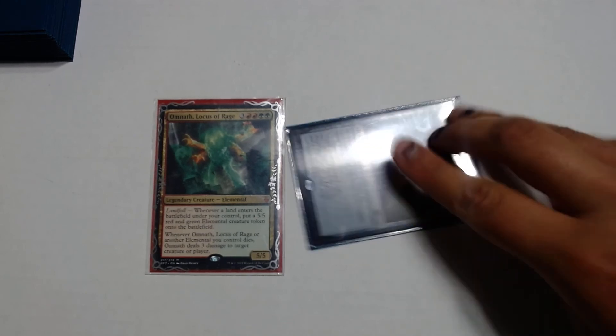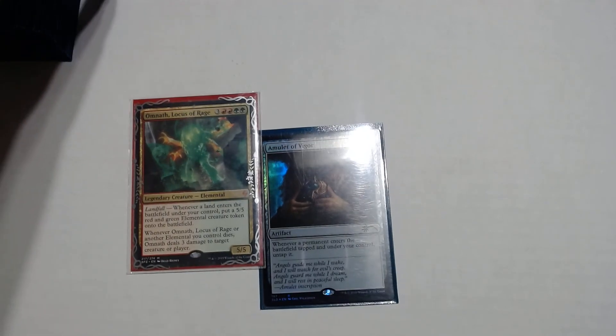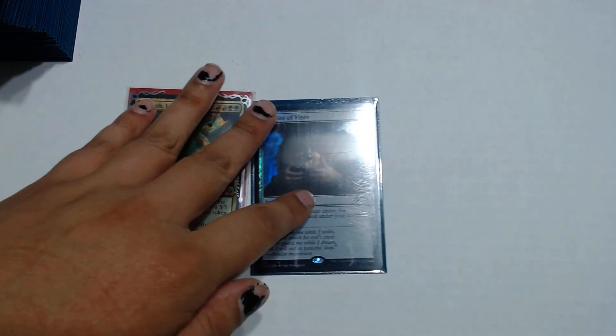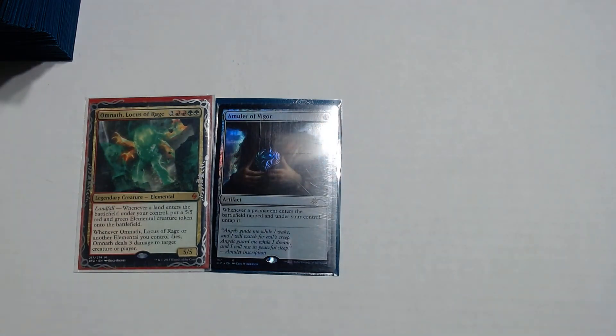I'm going to mention a few recommendations to add if you want to power it down or make it stronger. Amulet of Vigor helps but I wouldn't say it's essential since you're relying on it to untap tapped lands — if you wanted to make this deck stronger, I would probably swap it out for something like Mana Vault.